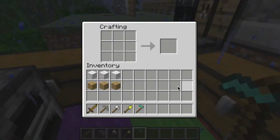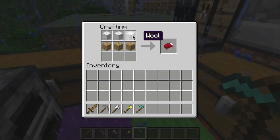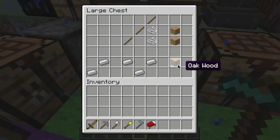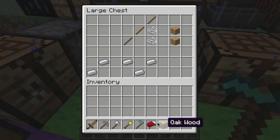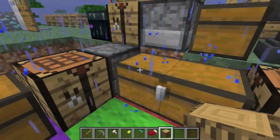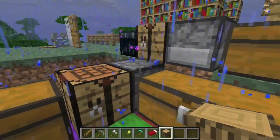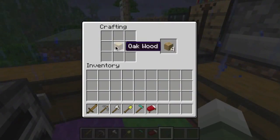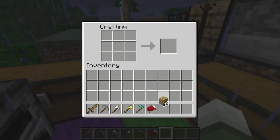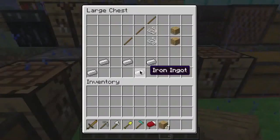A bed is made with three wool and oak wood planks on the bottom. It doesn't matter where you place it on the 3x3 crafting table, as long as you put it in the right pattern. When you chop down trees you get wood — not wood planks. You want wood planks, so open your inventory, take your oak wood, put it in your crafting table, and you get four oak wood planks. This is what you're going to craft things with.